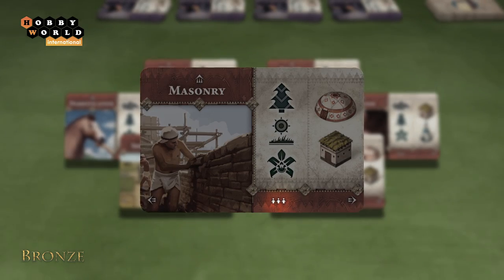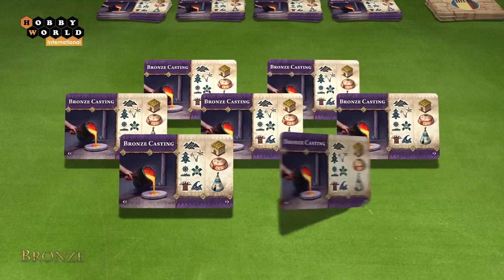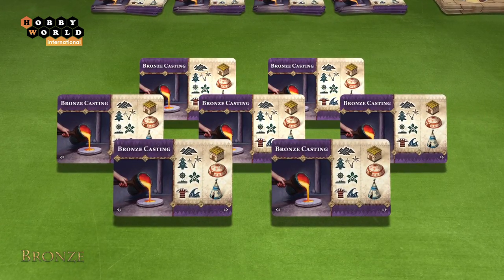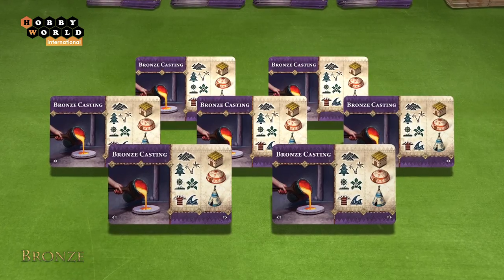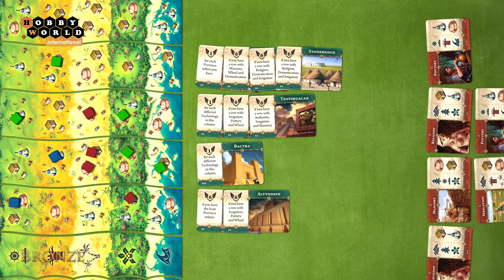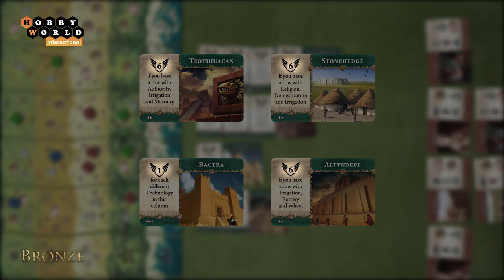On each card we see information about the technology name, the type of terrain and settlement, as well as the minimum number of players required to use that card. On the backs of all cards there is a universal technology: Bronze Casting. It is a wild card that allows you to set up any settlement on any terrain. During the game, players will also get city cards, which bring victory points at the end of the game if certain conditions are met.